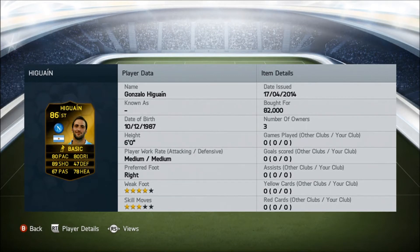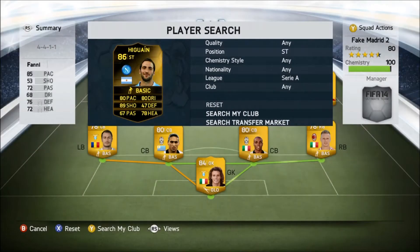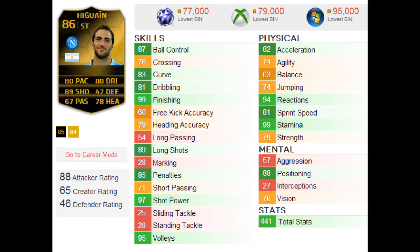He has got 4-star weak foot and 3-star skill moves, medium/medium work rates and he's 6 foot. So let's go have a look at his in-game stats — you can see that he's got 99 finishing and 97 shot power, and you can definitely tell that he has got that as soon as you get into the game.